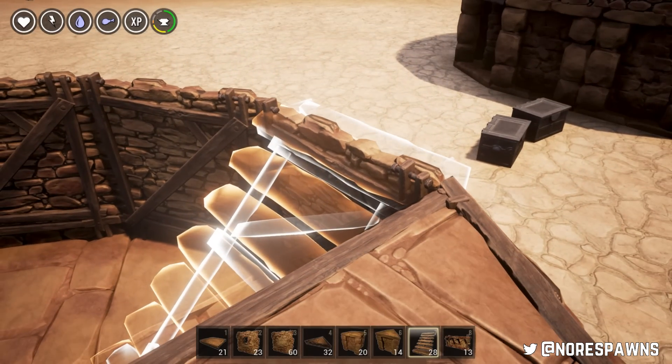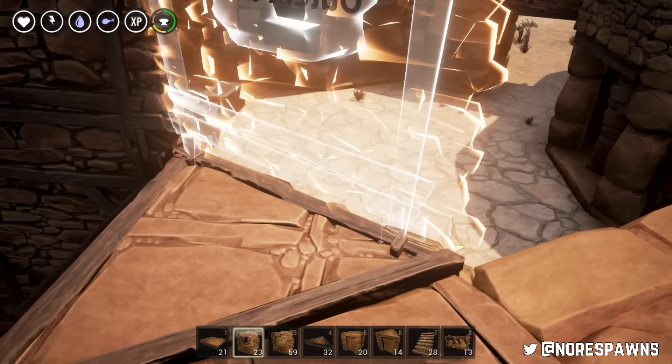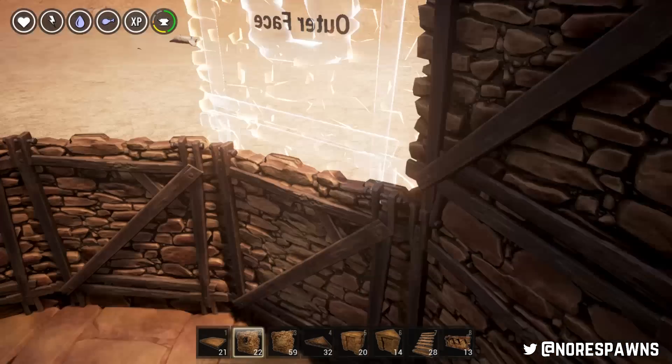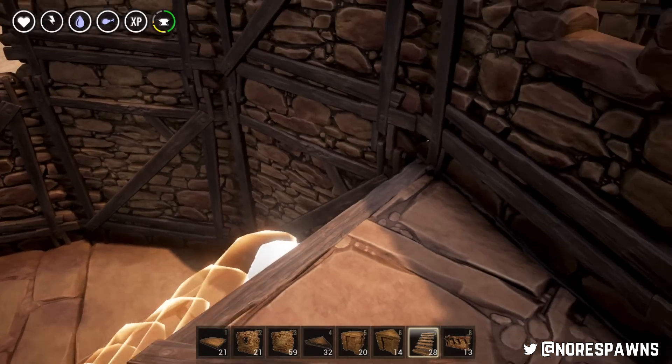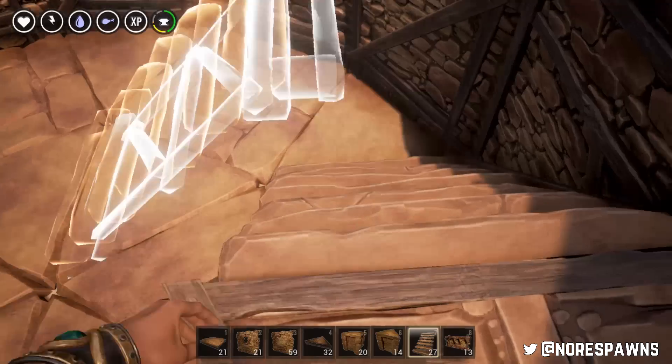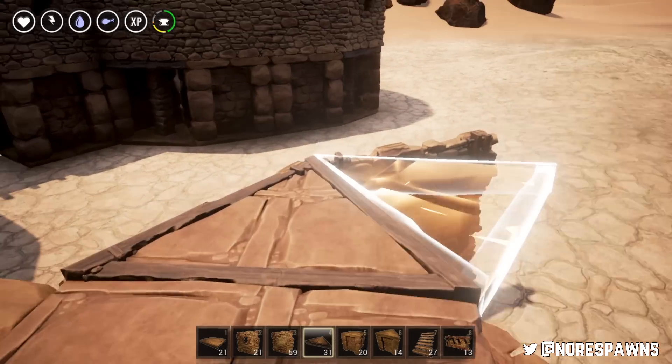The triangle pieces are where the stairs lead off, and they make it so your stairs don't actually take up as much room as if they were just in the centre. What you need to do is whenever you put a staircase on it, you need to make sure that the walls are put on around it first, because basically, as you see right here, it will not try and snap to things.